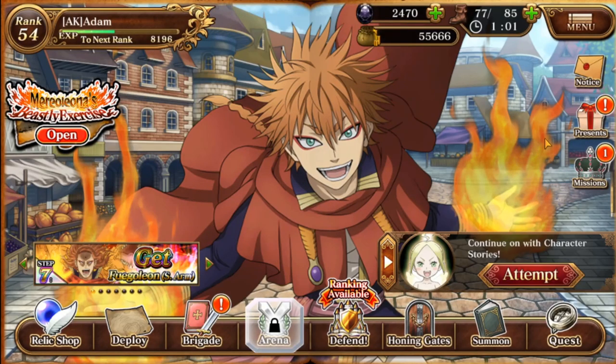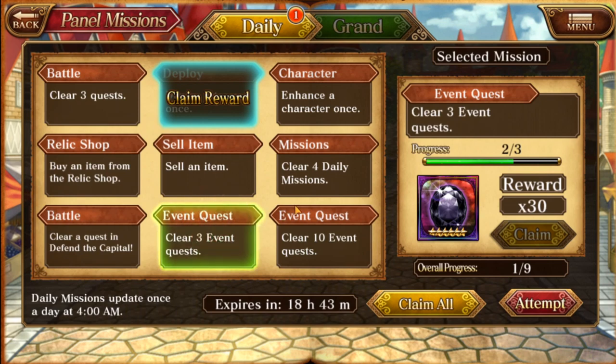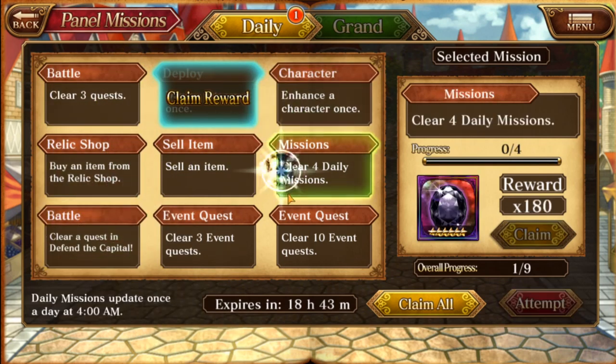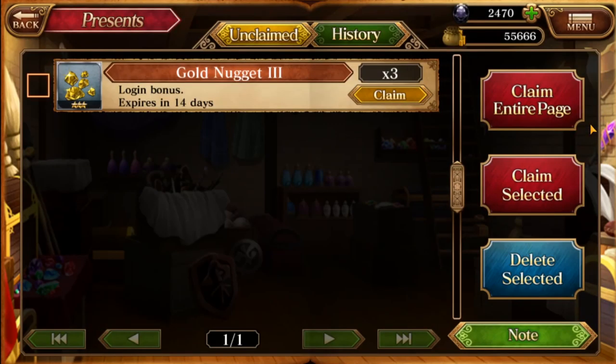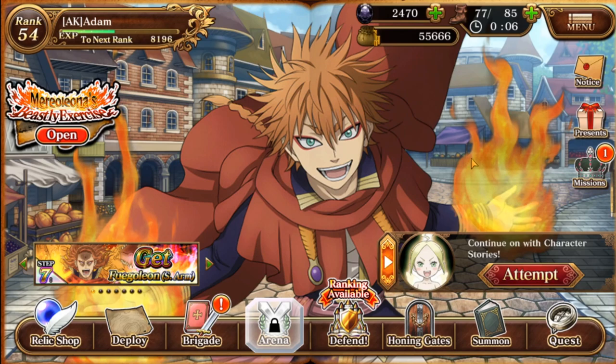Another way quests and events give you jewels is your dailies. If you do these two — you get 180 for doing the event quest 10 times, and another 180 for completing four daily missions. So every day with your dailies you should be getting 360 black jewels. I think when the event's gone, though, we lose it. Also remember: daily login bonuses give you black jewels too. Don't sleep on your daily login bonuses. Don't sleep on your missions — those are super important.